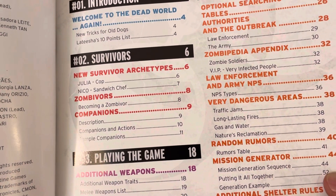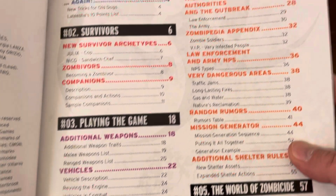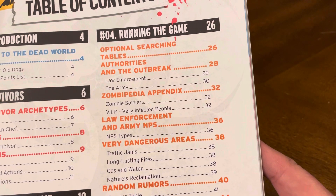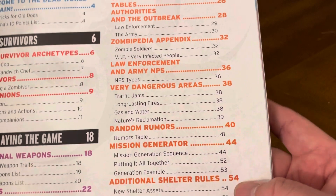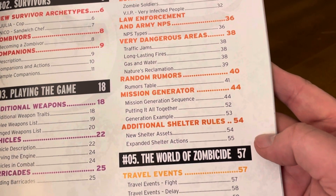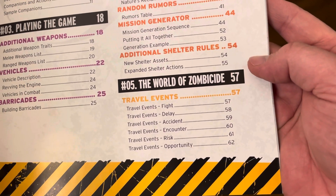Survivors: new survivor archetypes, zombie wars, companions. Playing the game: additional weapons, vehicles, barricades. Running the game: optional searching tables, authorities and the outbreak, zombiepedia appendix, law enforcement and army NPCs. Very dangerous areas, random rumors, mission generator, additional shelter rules. And the world of Zombicide — travel events.